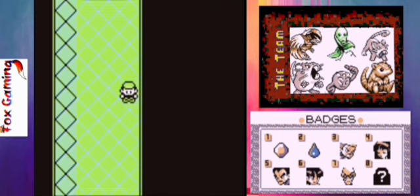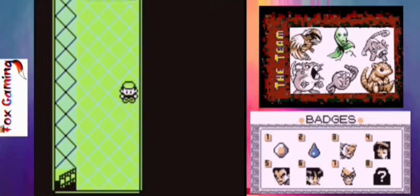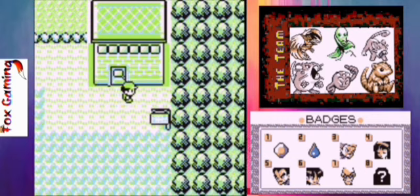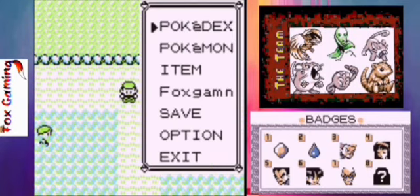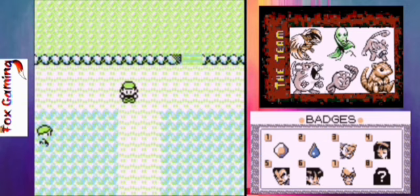There are hidden items in here, but I honestly don't remember exactly where they are and I'm not even going to look them up right now. We've made it over here, right above Vermilion City. I believe this is a new route so we should be able to get a new Pokémon here as well — yep, this is Route 6. I'm going to end the episode here, and in the next episode we'll clear out Route 6 and make our way to Vermilion City. Until then, bye!